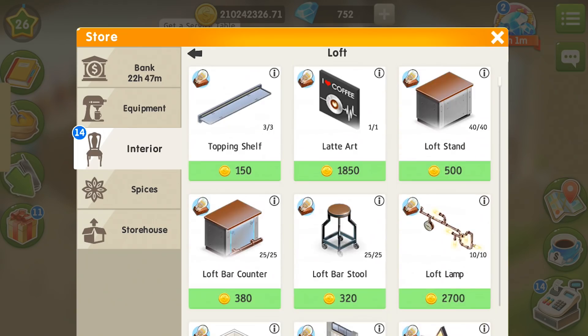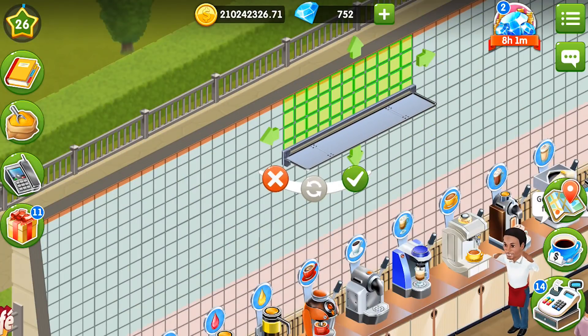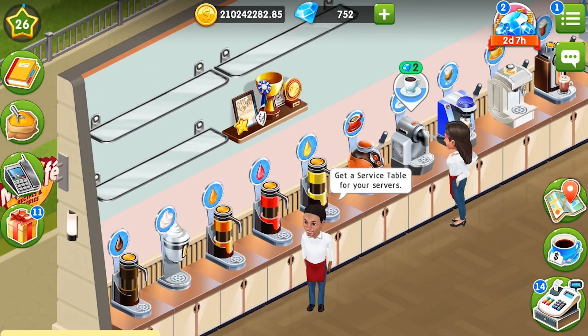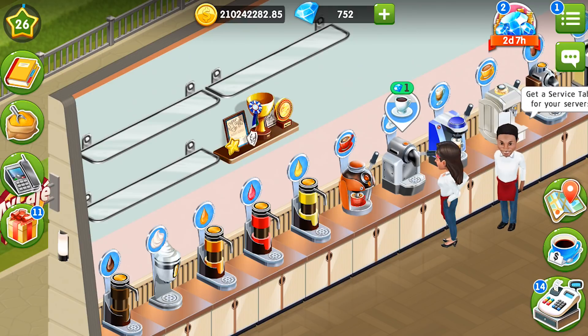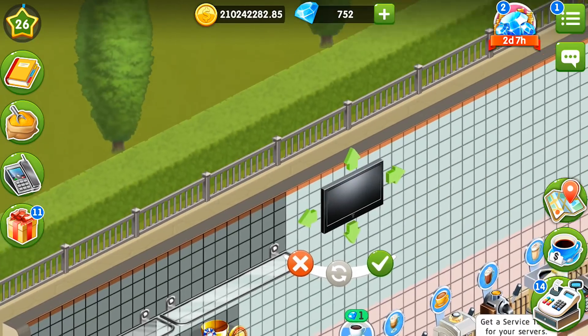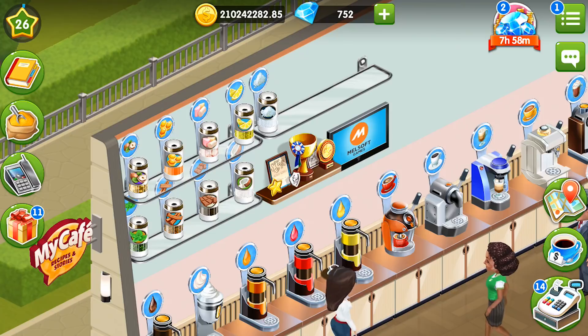Our baristas have already started taking orders so we definitely need their topping shelves. These topping shelves don't really fit because they're made of metal and we don't want a metal one, so I'll use the simpler ones. I'll put them in two rows and supplement them with an award shelf and a TV — I've done this before in my previous style videos and it worked really well.